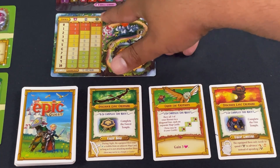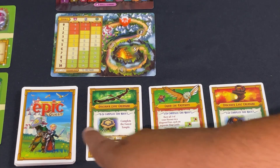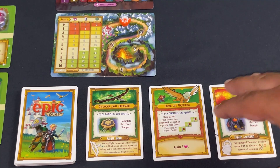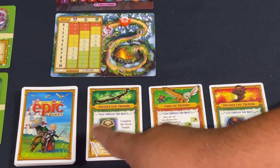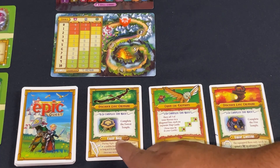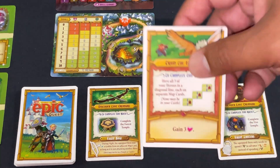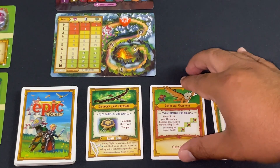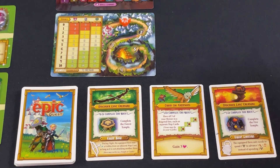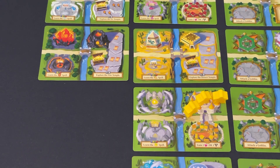There are always three quests available. Quests are either to complete a temple track — earning an extra weapon — or to execute a movement effect, such as positioning your adventurers a certain way to earn an award. I'll just play through the first round to give you a full sense of the rules.